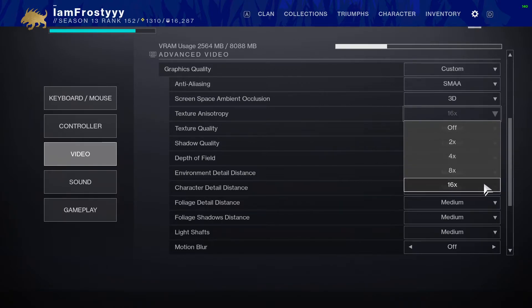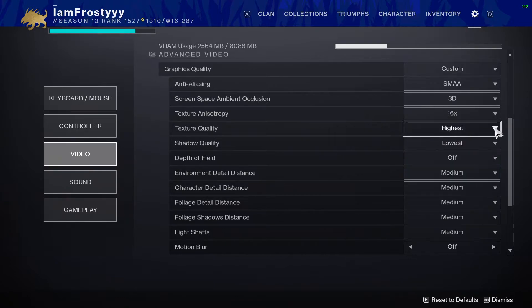Personally I have anisotropic filtering at 16x — I like a pretty image. For most people I'd recommend 8x: it'll look good and you'll also help your frames out a little bit.